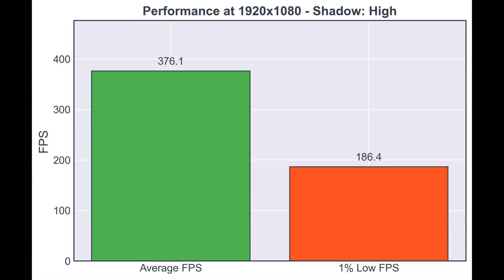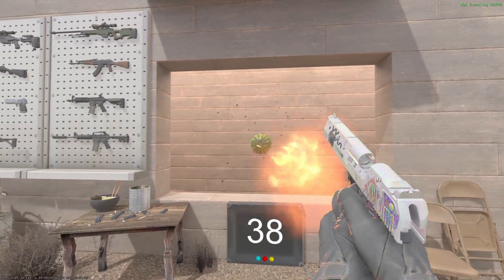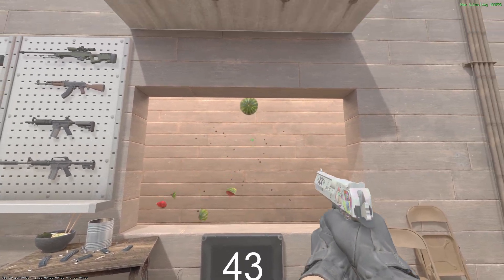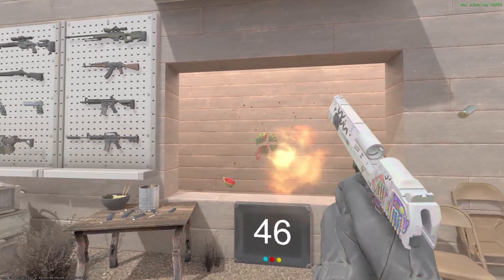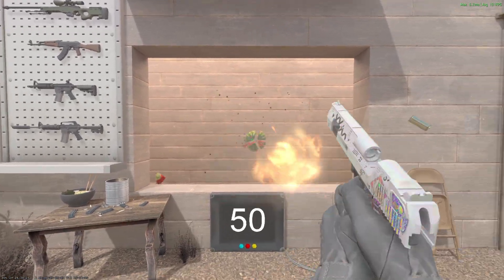Next, at 1920x1080 with shadows set to high, I get an average FPS of 376 and 1% lows of 186 — not surprising since we have extra pixels to display. Again, when set to low, we see a FPS increase of more than 50, getting an average FPS of 425 and better 1% lows. So my recommendation right now: the lighting is a little bit bugged and this may change, but I would still recommend setting it to low because that is better and more optimal for now.